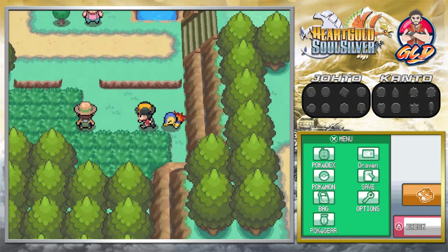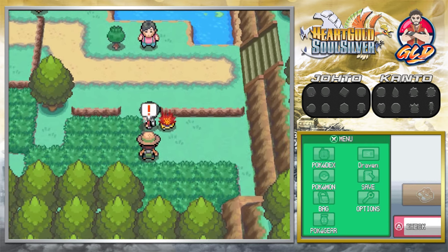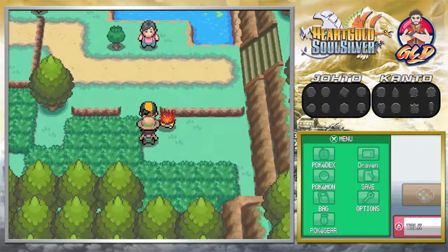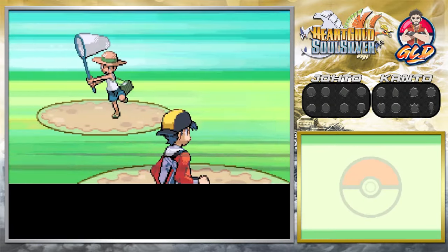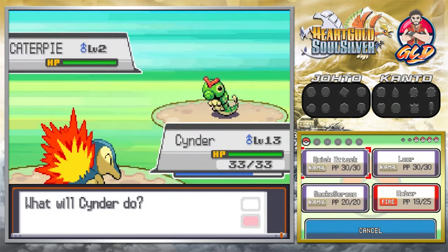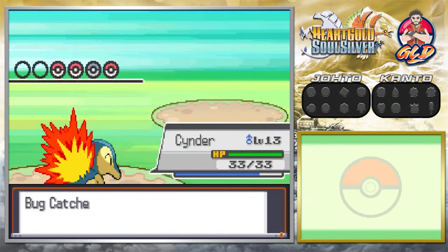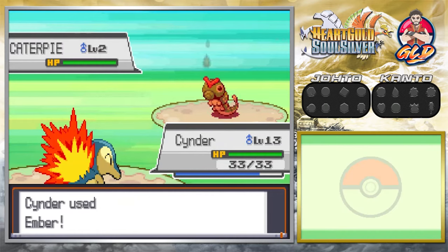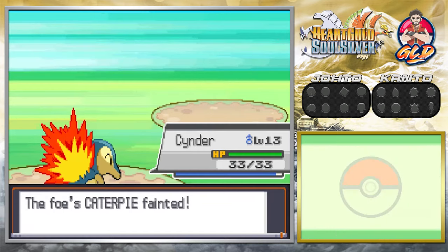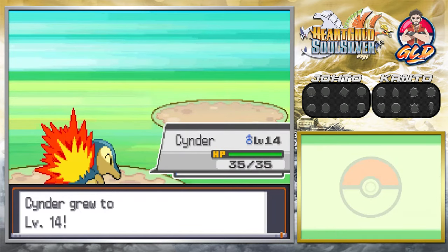This guy is sleeping and says if he were a Pokemon he'd be easy to catch — giving us a heads-up about catching sleeping Pokemon. Before battling him, I grab a Pokeball on the ground. Let's take on Bug Catcher Wade, who has a bunch of Pokemon. Easy battle, and it looks like we're going to evolve our Pokemon right after this.